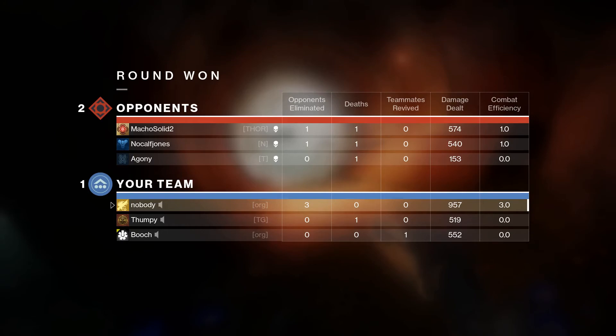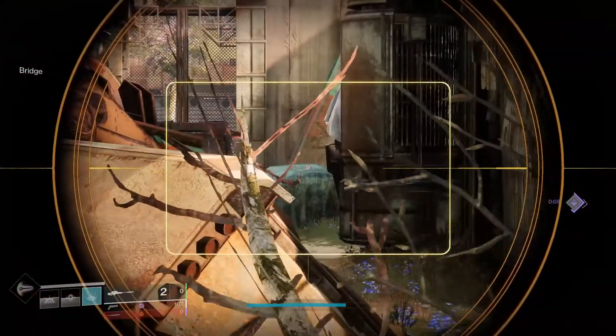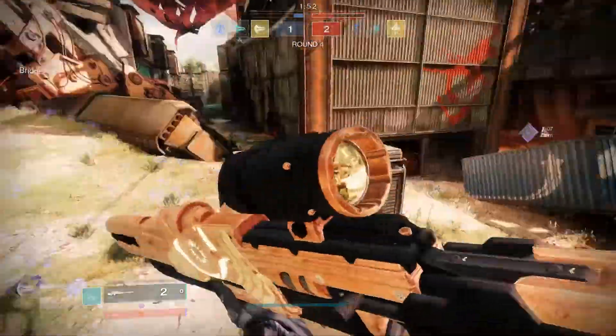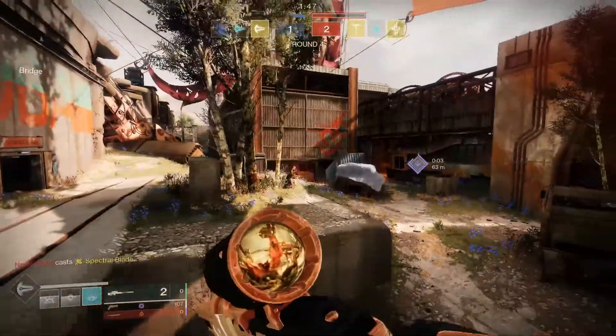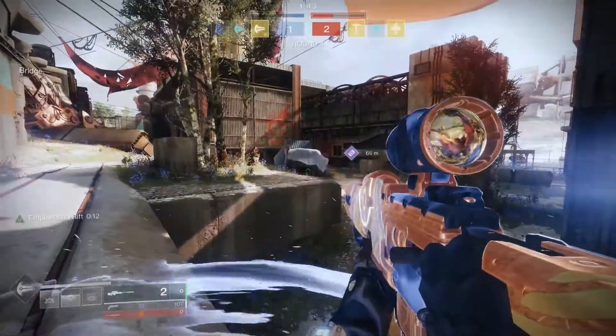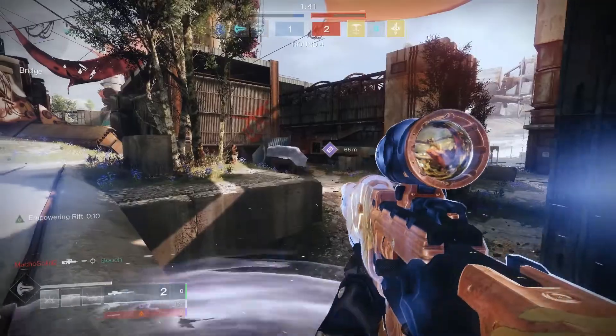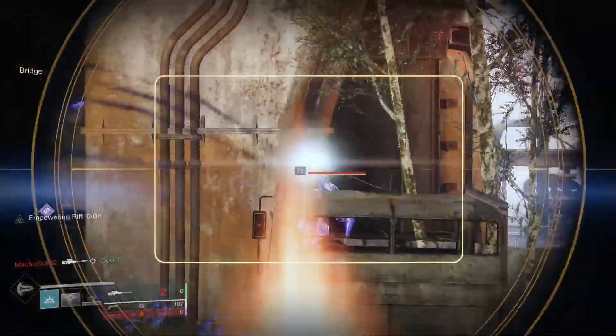Finally, the masterwork and Adept mod of choice are — surprise surprise — Range and Adept Icarus for a crispy 15-plus range. If you don't land a range masterwork, don't fret, because the bonus for masterworking an Adept Icarus will only set you behind about half a meter or so. With all the previous perks mentioned, you'll have yourself the best 140rpm hand cannon in the game — sitting at roughly 32 meters on a non-Rangefinder roll, and about 35 meters on a roll with Rangefinder.